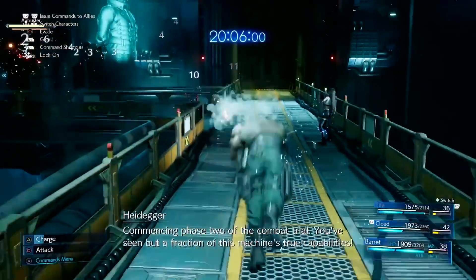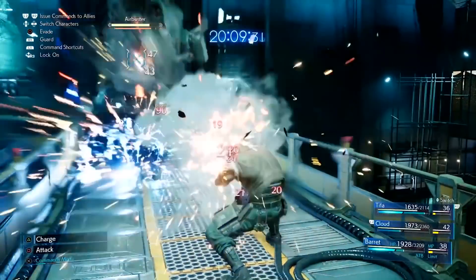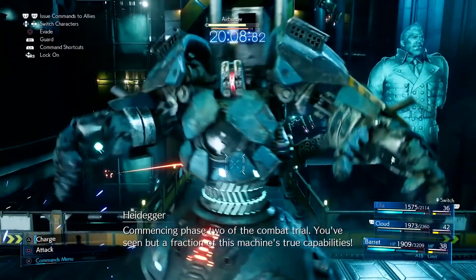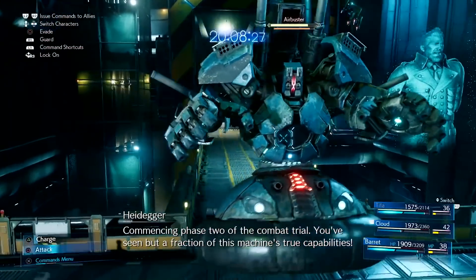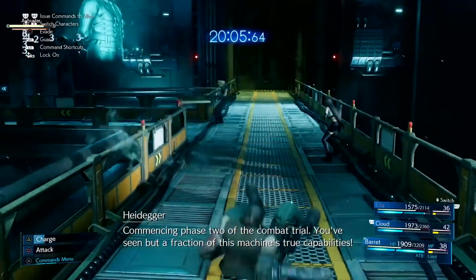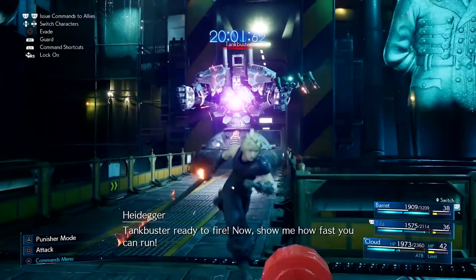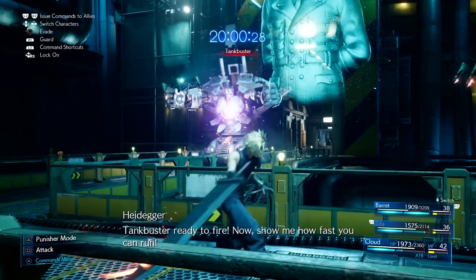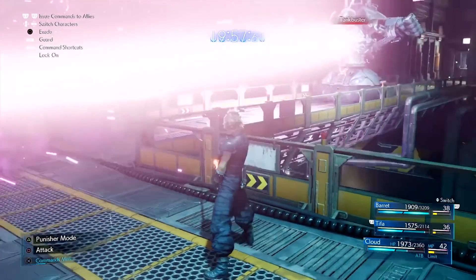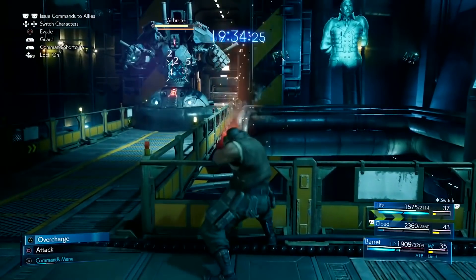After doing enough damage, combat changes directions and the Air Buster begins phase two. Heidegger is narrating the fight and lets you know when each phase begins. Phase two sees the Air Buster moving back onto the catwalk leading to the front door of the reactor, starting with its massive Tankbuster attack — it opens its chest compartment, charges a large purple beam, and fires it in a straight line. What I love is that the AI party members naturally know to avoid this attack, so you don't have to babysit them the whole time.